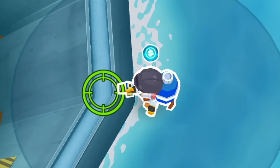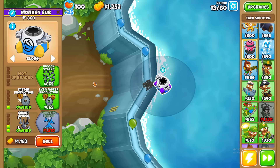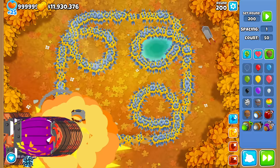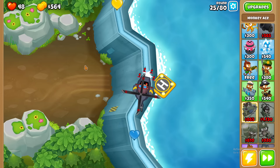Damn it. I have an engineer that cleans the balloons but doesn't kill them, and I'm out of money for an upgrade. I've always said spike factory is the best tower. The 5-5-5 spike factory can beat 2,000 BADs, but it's too expensive for me to ever get on this run. So back to a helicopter running back and forth desperately.